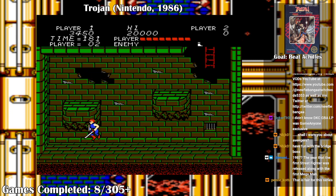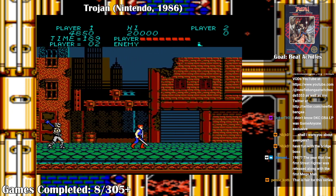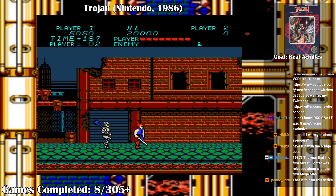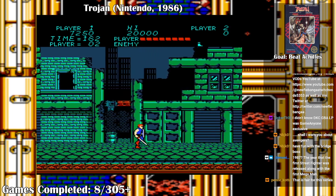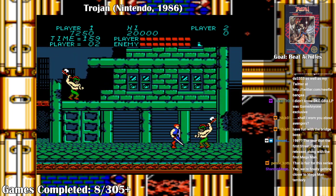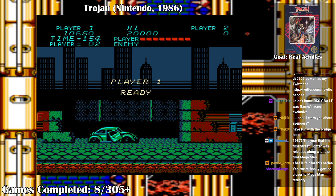Now I got the jump boots. You can just find like random rats that give you score. These boots only last a little while though. Once I'm done with this, I'll show you what game number Mega Man is on.